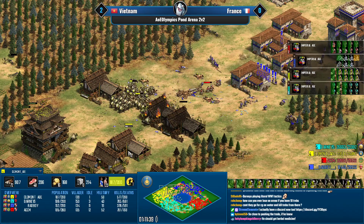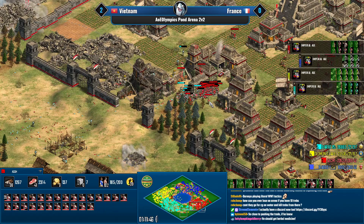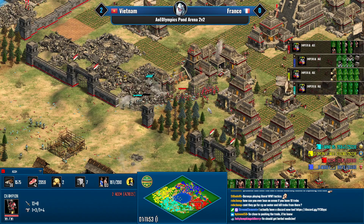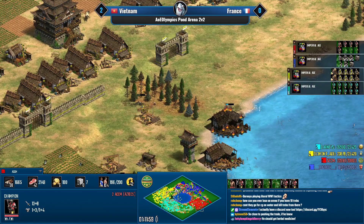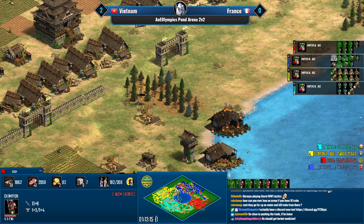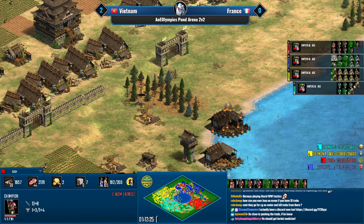Vietnam has a way better gold income but is unable to capitalize because they keep getting pushed back in the south. I don't understand why ACCM is going full atlatl skirms — champions will just clean that up. He had time to get into jaguars and didn't. A cavalier switch is coming in — that seems like the least favorite thing to go against Mangudai.